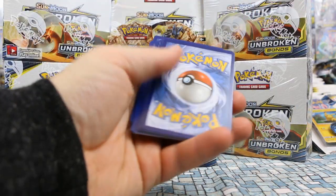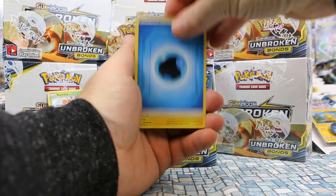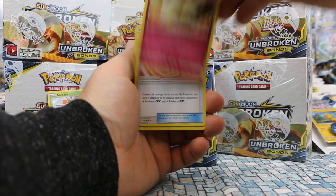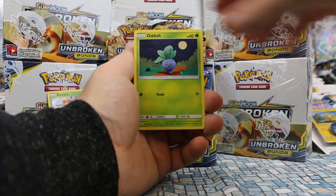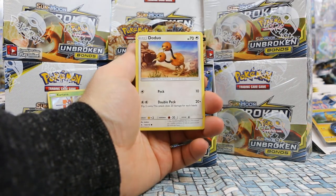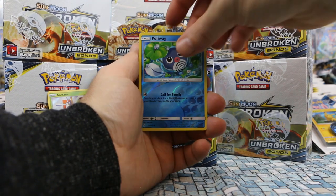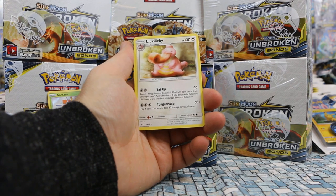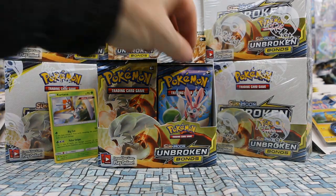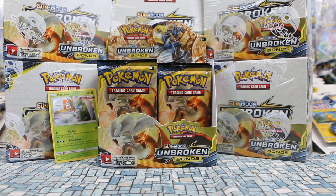Coming up on halfway through the right side, and it has not been kind. Pack eight: Water Energy, Charjabug, Togetic, Fairy Charm Lightning, Oddish, Zubat, Koffing, Dojo, Poliwag. Poliwag as reverse and Lickitung as our rare. We are now officially halfway through and have pulled a whole lot of nothing.